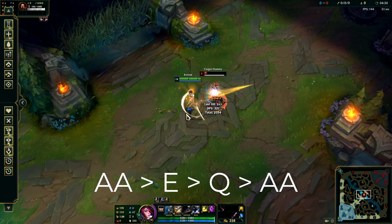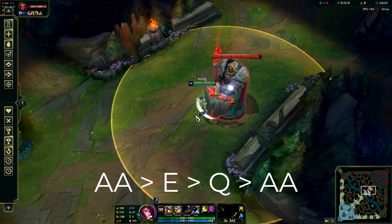Let's practice the combo: auto attack, E, Q, auto attack. This is the animation cancel combo — just do this to get used to the rhythm. Practice it on the dummy or practice it on towers, because Fiora can just do that.